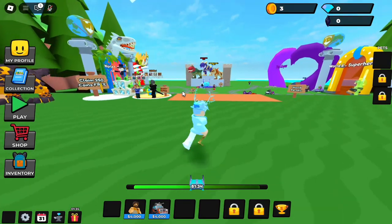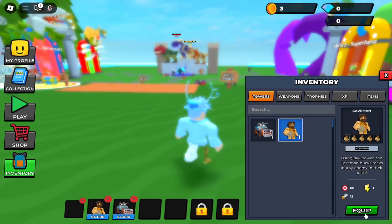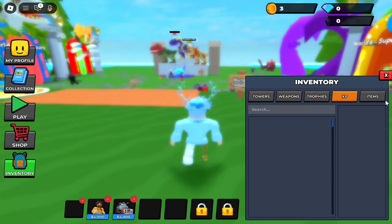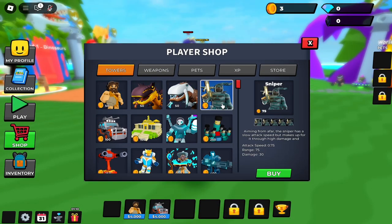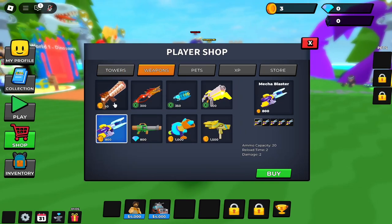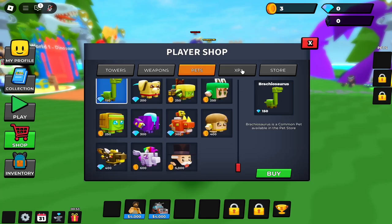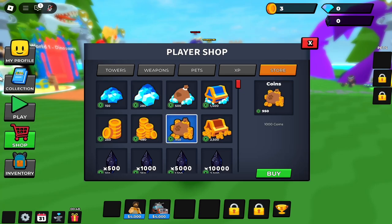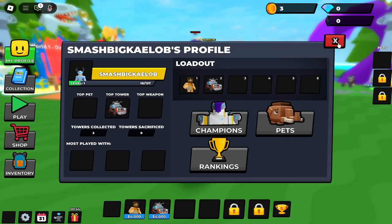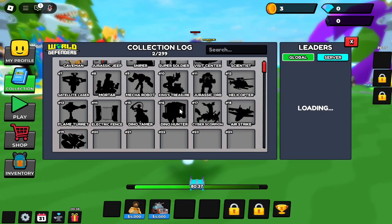Here we are in the lobby. Looks like we've got a couple of things here — inventory. It looks like we have a Jurassic Jeep and a caveman. You don't have any weapons; you could get trophies, XP stuff, items, and a shop. This is where you buy all the towers and this is where you buy all the weapons. There's only like four free-to-play weapons you could get, and then three of them require Robux. You can get pets too — I did not know that. There's also XP potions you could get, and then there's a store to buy currency and all that.